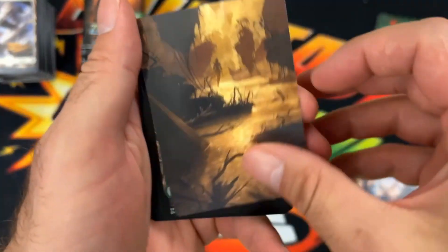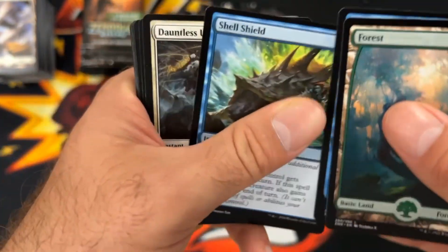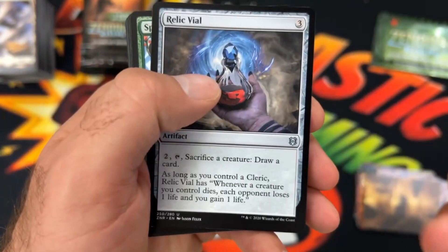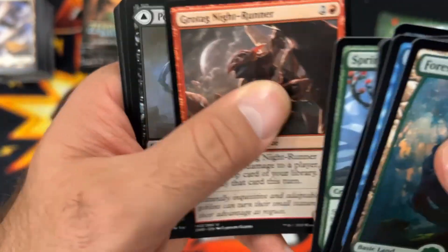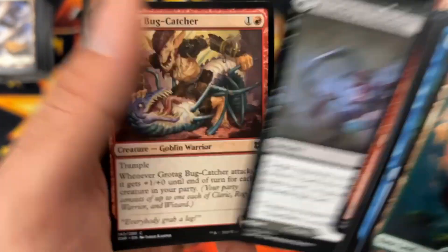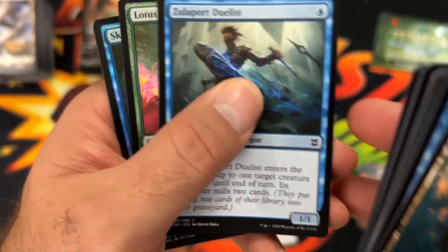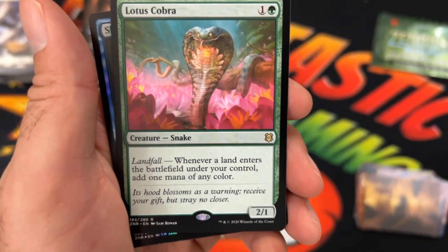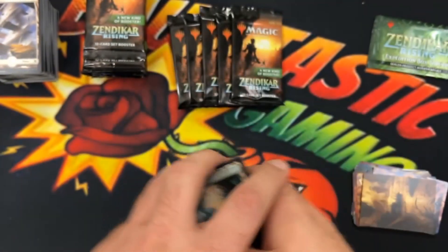We got our arts. Forest. Relic Vial, the Clerk again, and a Runner. Pelica Predation — another uncommon, second time we hit that. Bug Catcher. Zulport Duelist. We got a Lotus Cobra Regular Rare hit here. Then Skyclay Plunder Uncommon Foil with our little Copy Token.